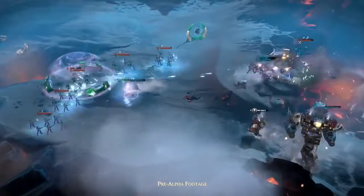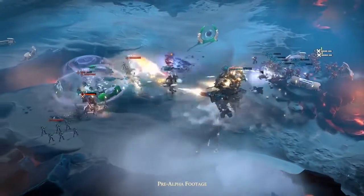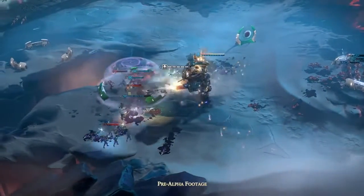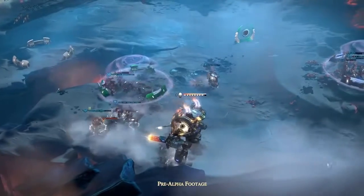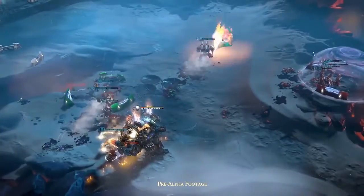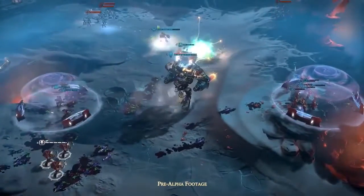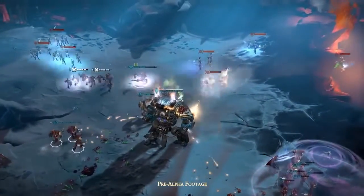You might have noticed that Dawn of War 3 has a different art style compared to the previous games, which were striving for photorealism — particularly Dawn of War 2, which had a lot of detail. There's less detail in Dawn of War 3 on the individual units and it's more cartoony. I spoke to Relic about what they're going for, and one of the things they're striving for is more clarity — things sort of pop, there's a bit more brightness. It's safe to say it looks a bit like the popular MOBAs, or like StarCraft 2.